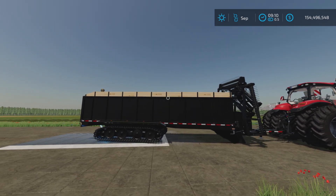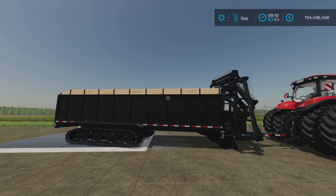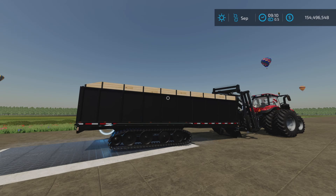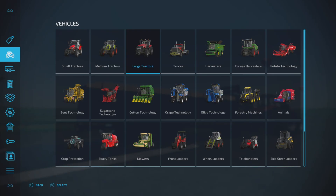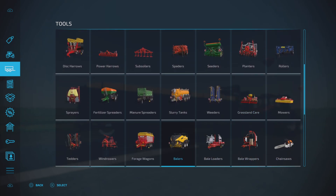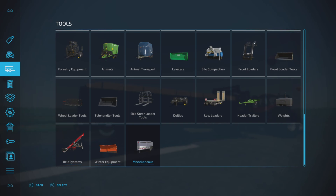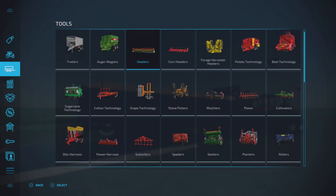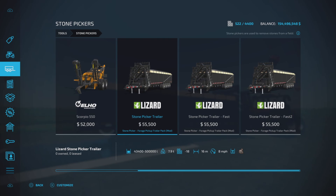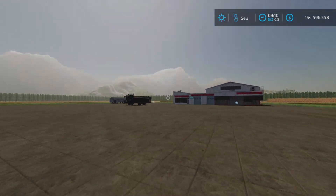Hopefully it will work for you. It has to do with a feature I really didn't understand at first, but now I do. First of all, let's take a look at where these are found — forge wagons is where you get the forge pickup trailer, and it's also a stone picker. If you're not familiar with this mod, it is very good, but there is a slight problem with unloading it or the trailer recognizing an unload spot.